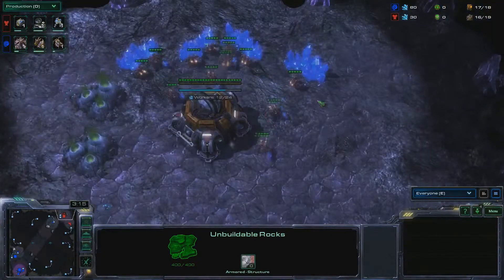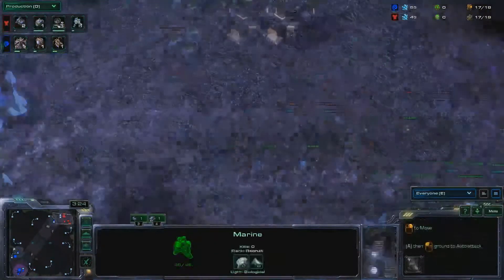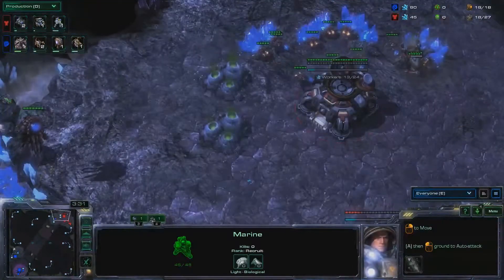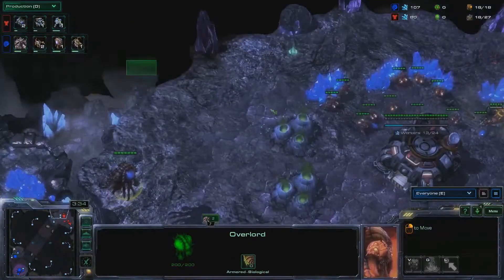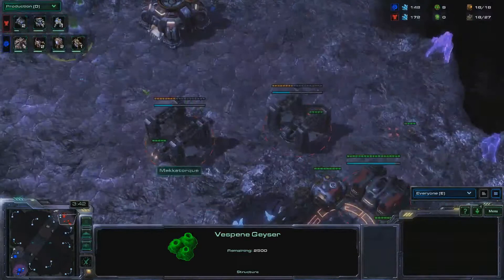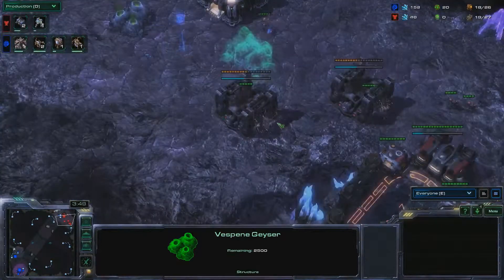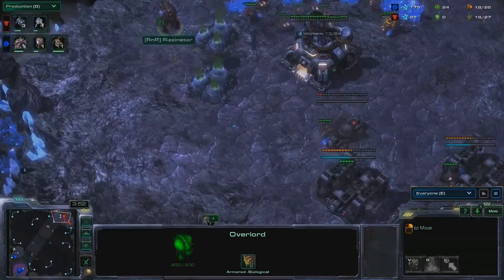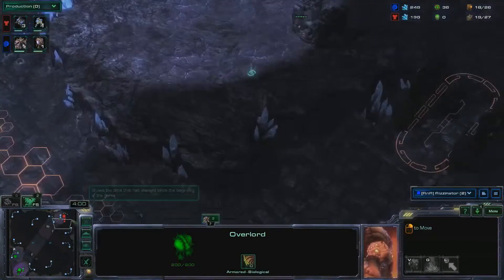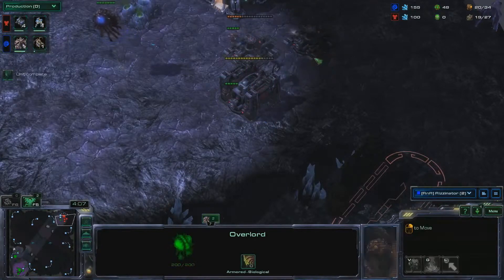And indeed we are seeing that. It will get scouted though. He has a single marine out — he could put it over here, but does he realize? The Overlord is going sort of towards the minerals, but he will see there's no gas. So he'll either expect an expand or something crazy, but most people would expect an expand. And that marine should start shooting down the Overlord. He sees two barracks in the building, then a third — and now he knows what's up.